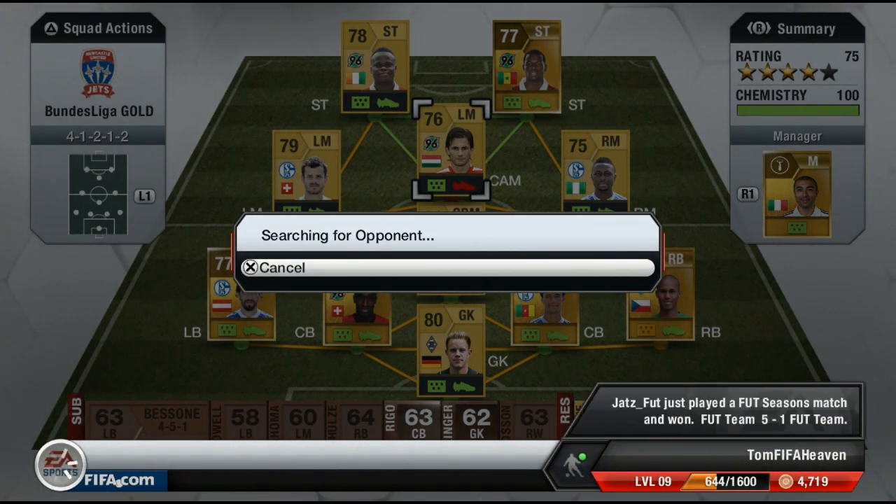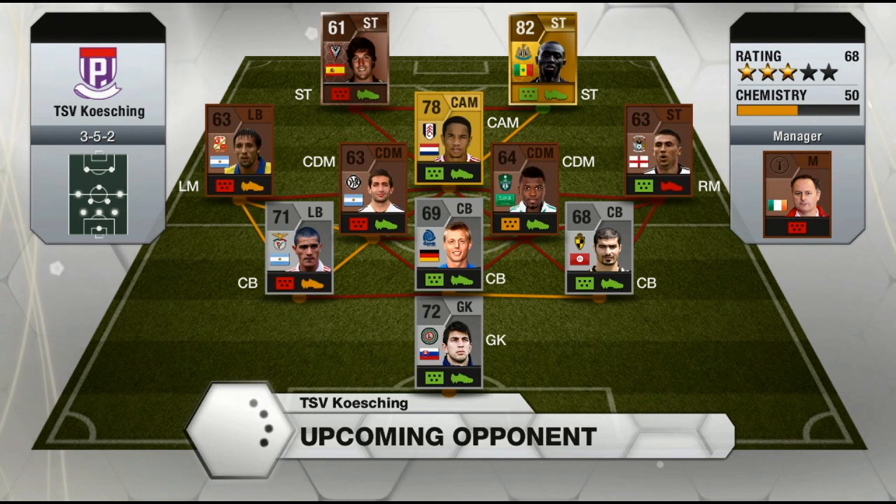Here is my next opponent — a very interesting 3-5-2 formation. They have terrible chemistry, a lot of bronze and silver players, 50 chemistry. The only player I'm worried about is Papis Demba Cissé up front, so hopefully we can win this game.